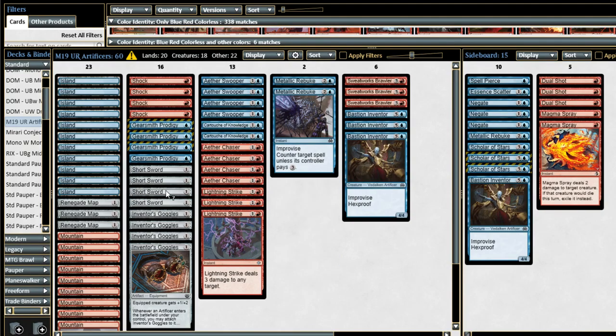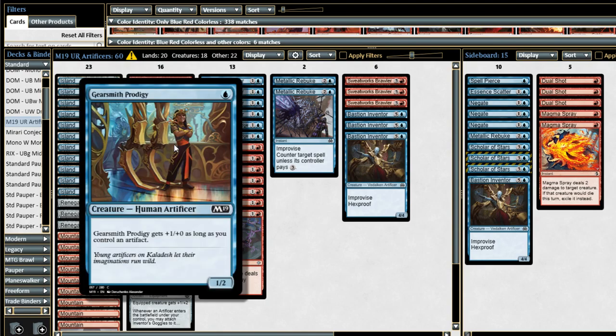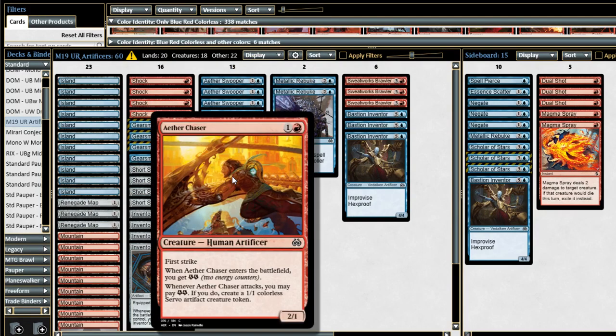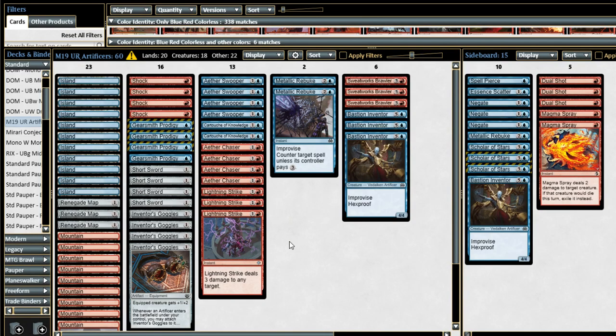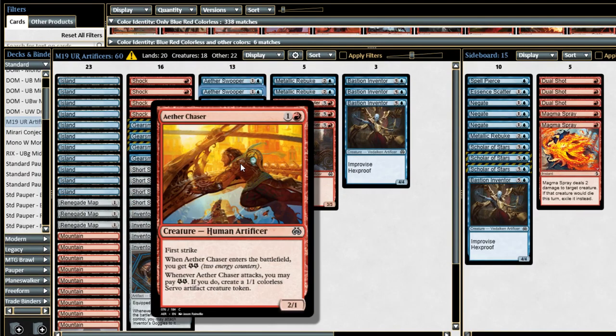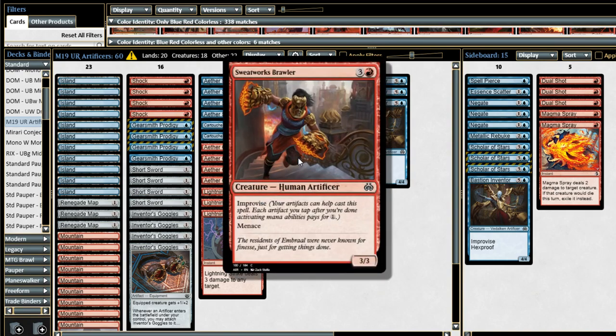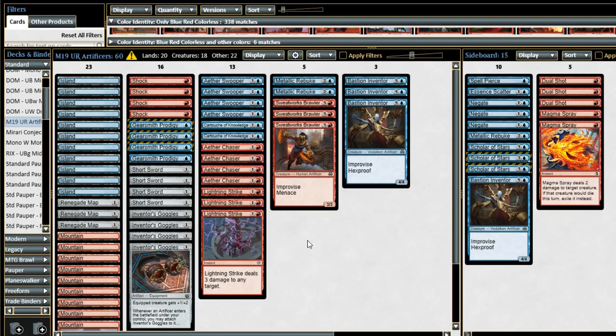So while this is an aggro deck, it does play the long game relatively well because the equipment allows you to continually have a good use for your mana. The curve here: Gearsmith Prodigy on one, Aether Swooper on two, Aether Chaser on two, nothing on three — but Sweatworks Brawler is kind of a three-drop because if you have any artifact on turn one or you attack with Aether Chaser on turn two, you'll have an artifact in play. So just one artifact turns Sweatworks Brawler into a three-drop. It says it costs four, but usually it's going to cost three, and sometimes even two or one.